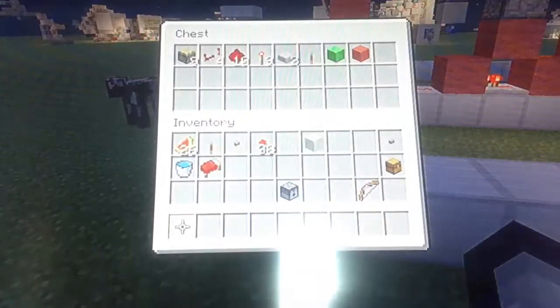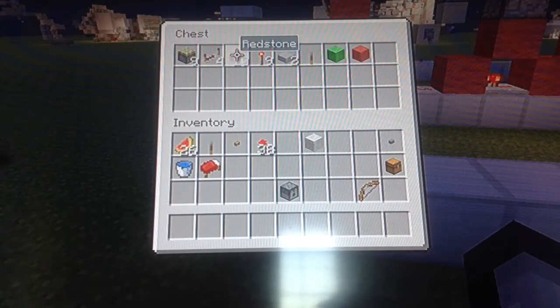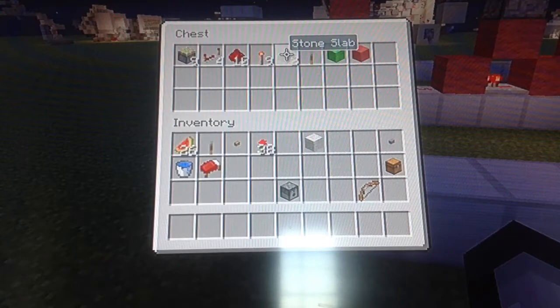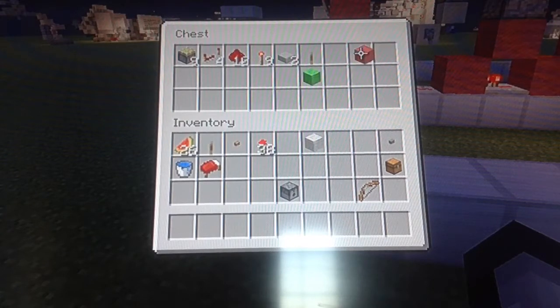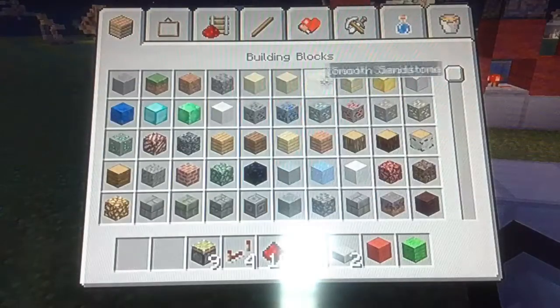I've got all the materials — I think. For this build you will need: nine sticky pistons, four redstone repeaters, around 10 redstone dust or a bit more just in case, nine torches, and two half slabs. The white block is going to be my input block and the red block is going to be my redstone block.